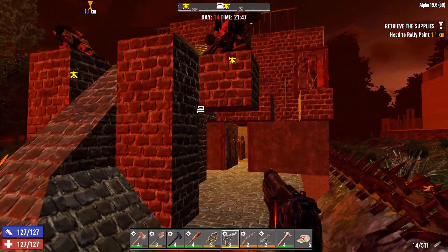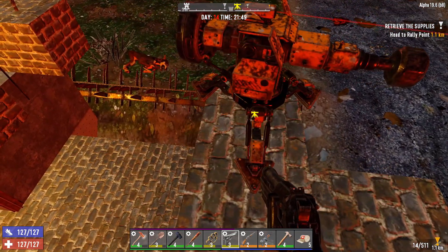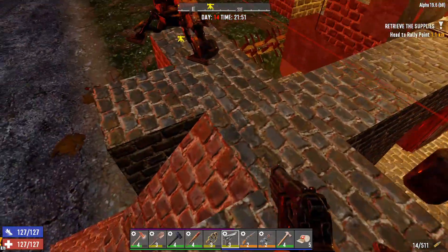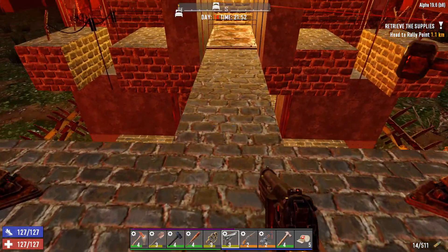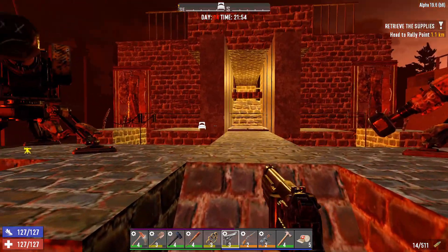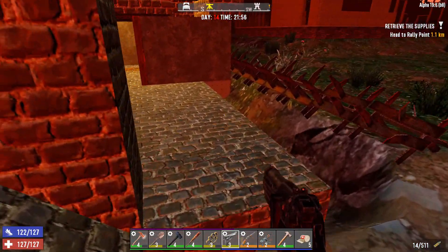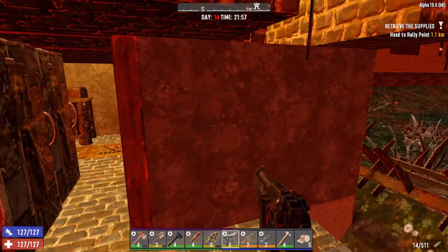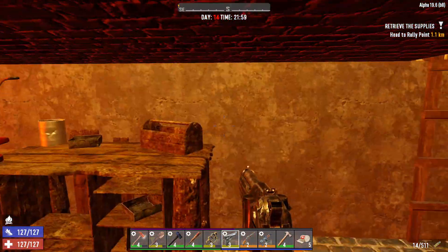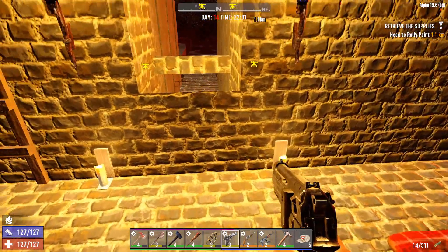Alrighty folks, here we go — Horde Night is here. I went ahead and expanded this out by an extra block because eventually we are going to place a blade trap there and over there, so as the zombies come up they're going to take blade traps to the face. I expect the blade traps will probably break really easily. We also have a little bit better placement for our turrets now. I also got really lucky and was able to buy a whole bunch of concrete from the traders, so I was able to upgrade these outer blocks and create a little bit of extra room for ourselves by knocking out some of the blocks that were in the way.